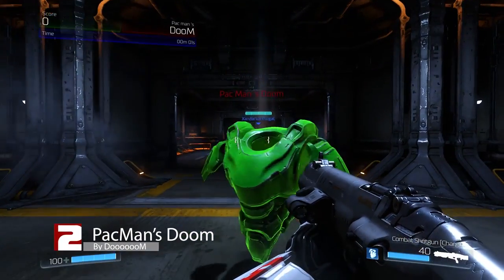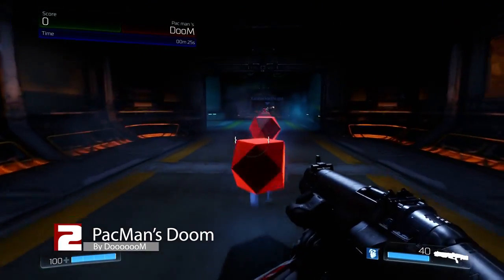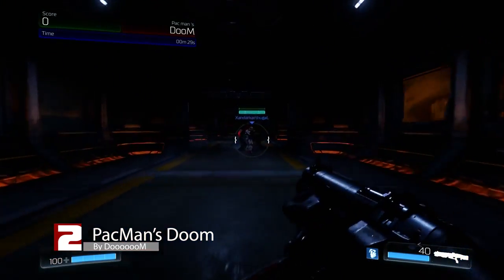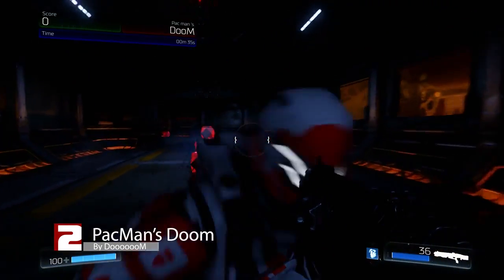And number 2 is Pac-Man's Doom, also made by DOOM. It's a solo co-op map with an interesting take on Pac-Man, where you can run around collecting orbs while dodging ghosts, or demons. With your objective to collect all the orbs as fast as you can, just like Pac-Man. With a buddy, this can be accomplished quite quickly. In fact, we felt it was a little short, but still interesting nonetheless.